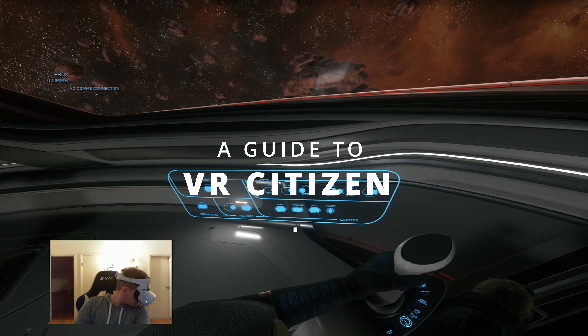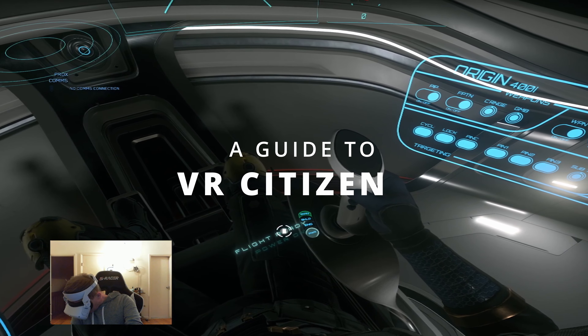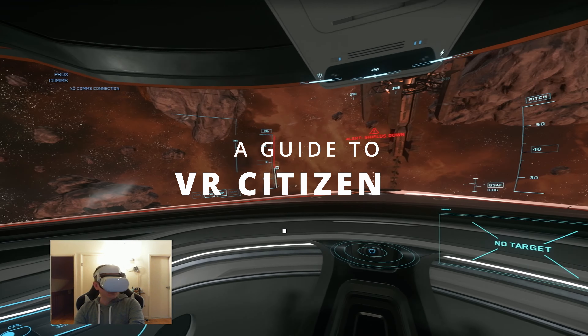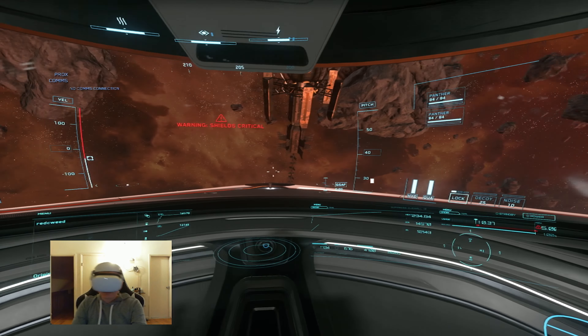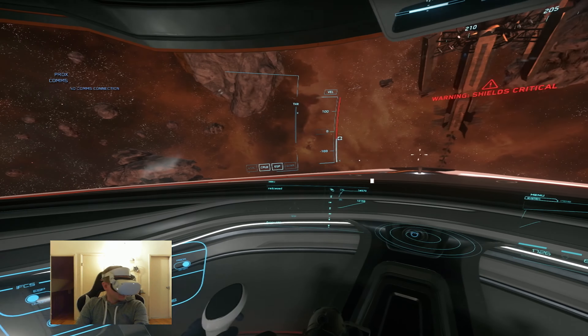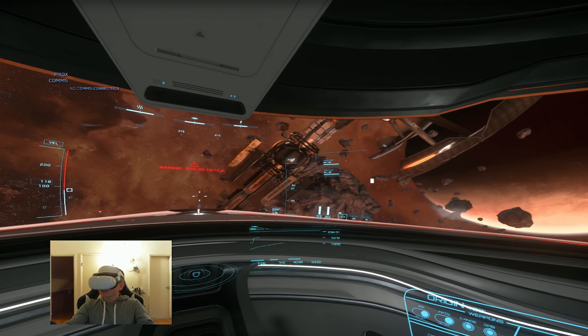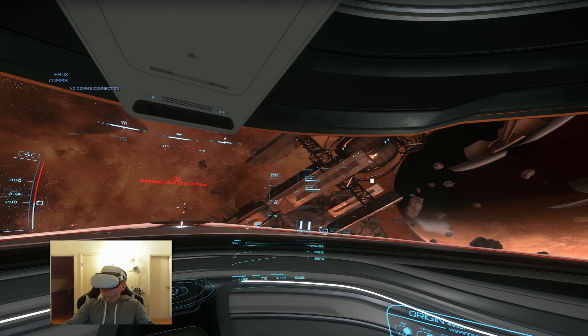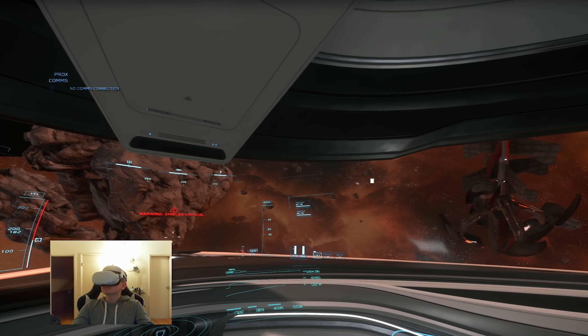Hello fellow citizens. After enjoying Elite Dangerous in VR, I was missing that visceral experience of actually flying a spaceship. Unfortunately, the one method of getting Star Citizen working in VR by using VorpX was made unworkable with the introduction of Easy Anti-Cheat in 3.15. Easy Anti-Cheat sees VorpX as a potential cheating mechanism, as it interacts directly with the game files, and VorpX is not whitelisted as an approved tool. So people have looked into other options of making VR work with the gorgeous world of Star Citizen.